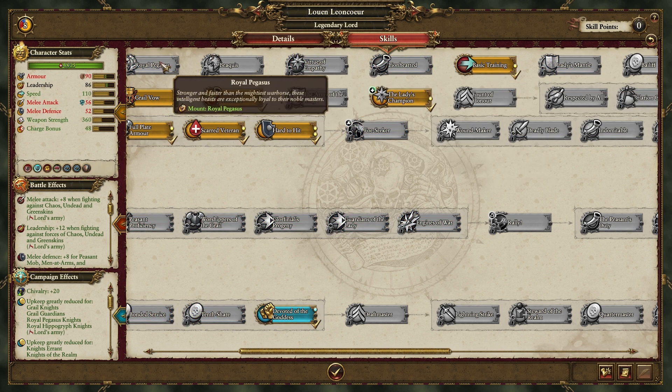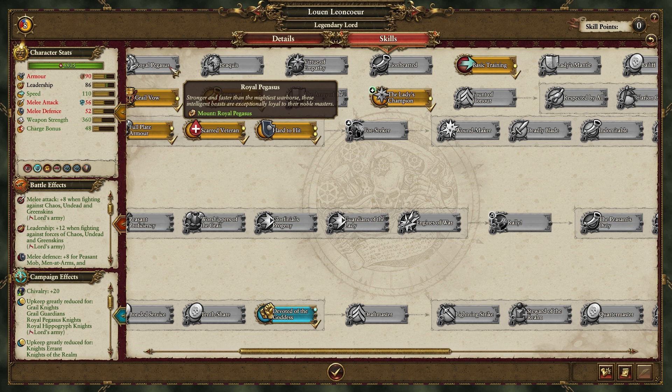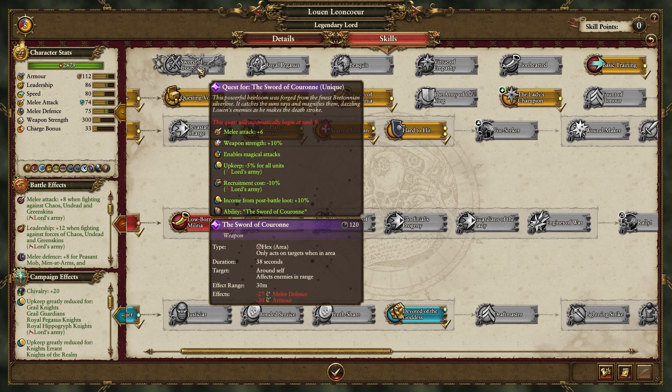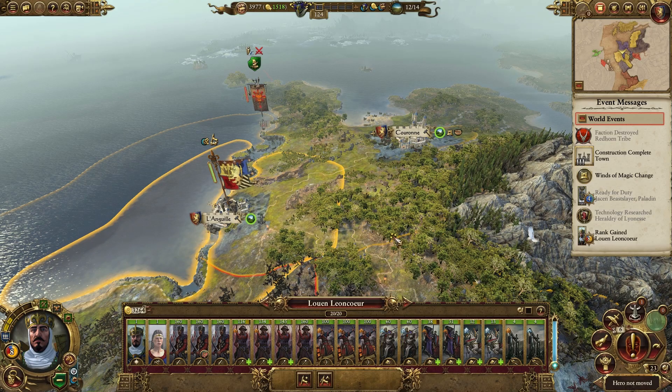And then I'm going to go for basic training. I am tempted to get the Royal Pegasus, but the problem right now is that in order to make him a bit tankier, taking that actually reduces his melee attack and defence by a huge amount — nearly by a third. I'm not particularly a big fan of that until we can sort out upgrading him. Maybe once we give him something like the Sword of Koran, we can look into it. But anyway, that's him upgraded.